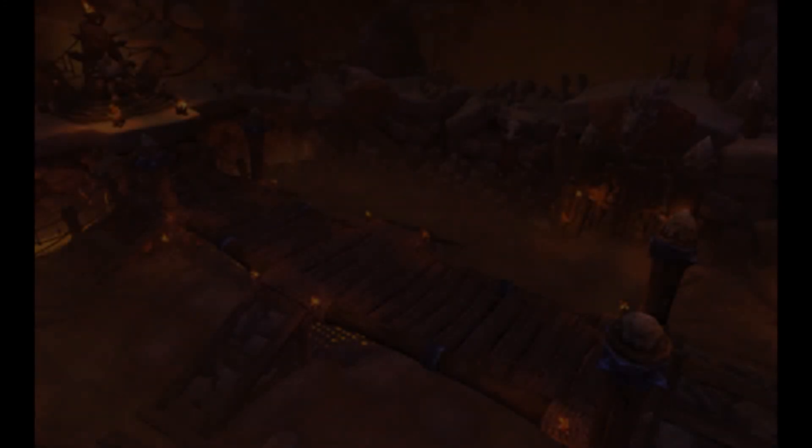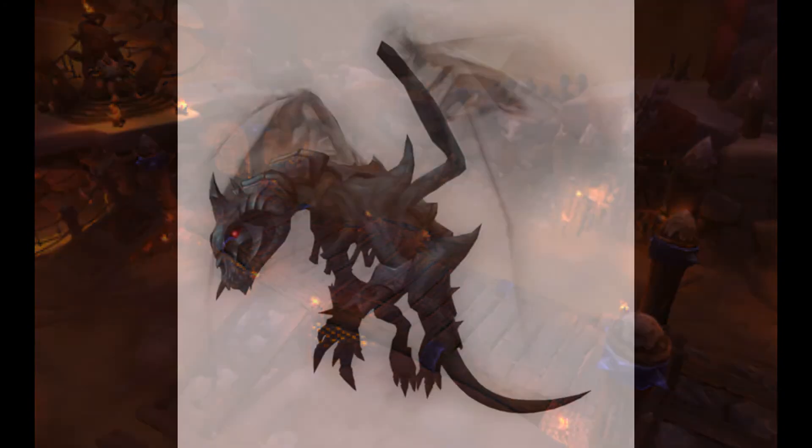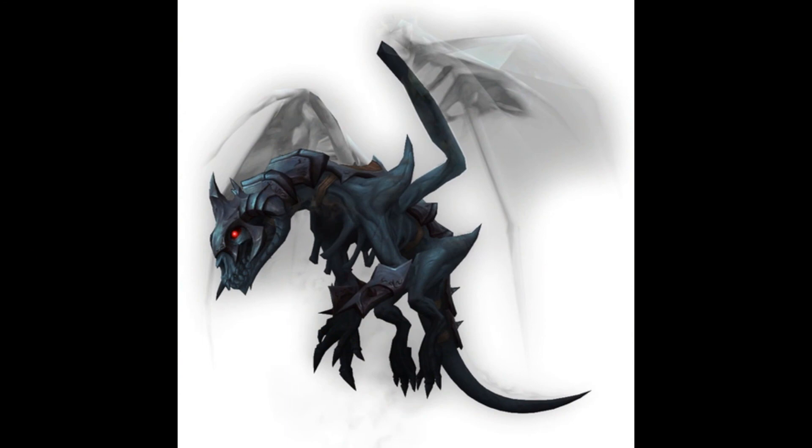Arena mounts are only obtainable for the one season they are in the game. For example, the previous season contained the Corrupted Gladiator's Proto-Drake from BfA Season 4 — that is now gone. The current season is the Sinful Gladiator's Soul Eater for Shadowlands Season 1. These are given to the top-ranking arena teams at the end of each PvP season, and once the next season begins, the previous mount is unavailable. The Sinful Gladiator's Soul Eater also has other color variants obtainable from subsequent maxings of your rating during the same season.